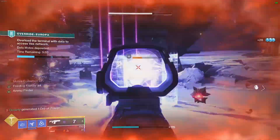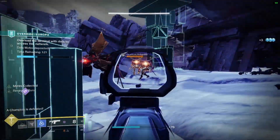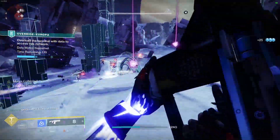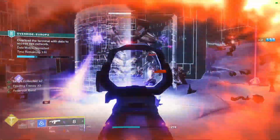Overall, the Null Composure is by far the best fusion rifle since the Loaded Question. Reservoir Burst is always amazing, and pairing it with Feeding Frenzy for super fast reloads makes this thing absolutely nuts. This is going to be by far one of my most used weapons going forward.